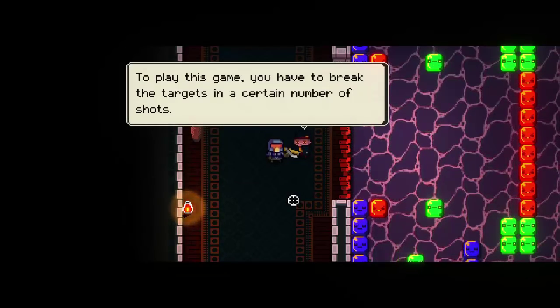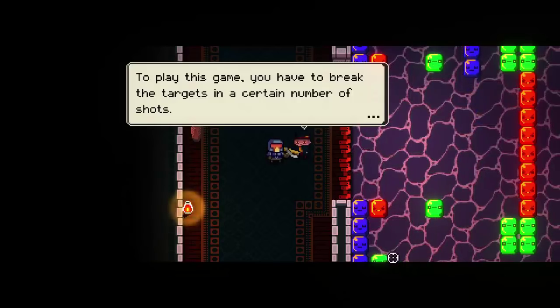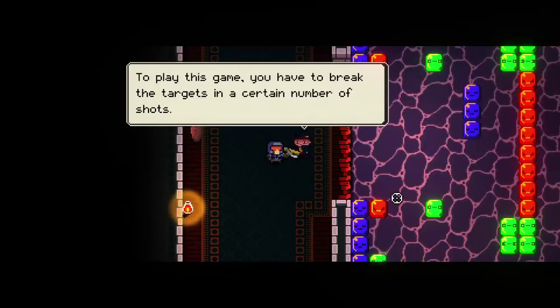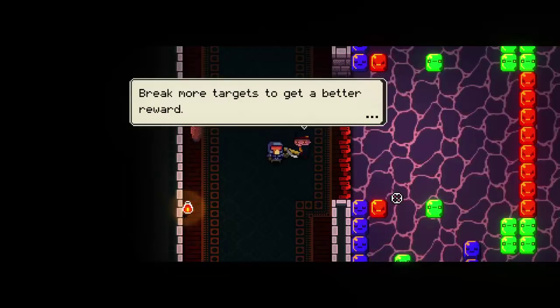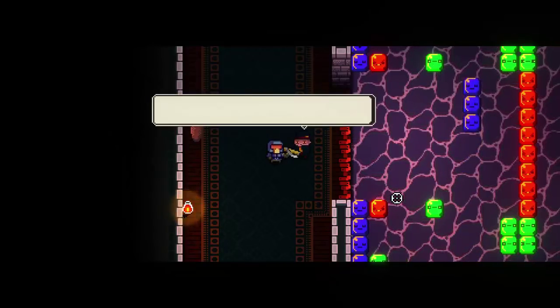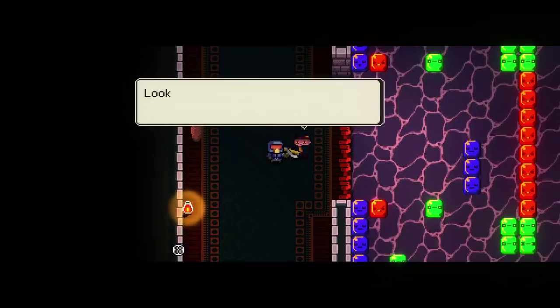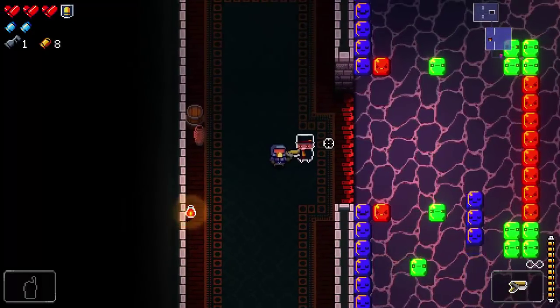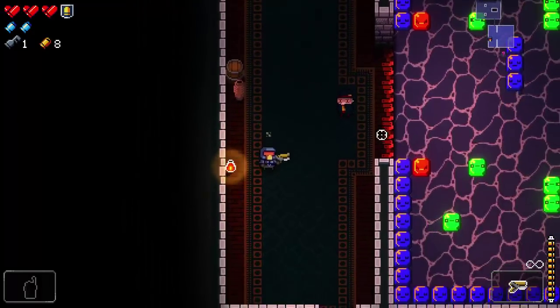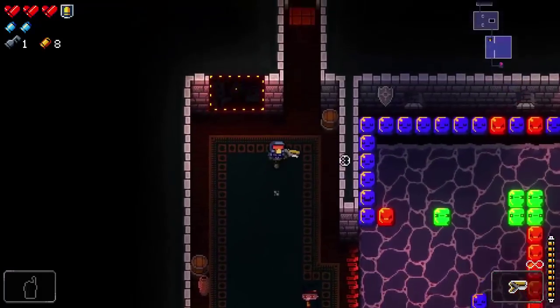The targets are moving and each shot will ricochet a few times before vanishing. Break more targets to get a better reward. Unfortunately, it turns out I don't have enough money — he says my pockets are a little light. I consider murdering him, but it turns out you can't actually hurt NPCs — the shots just go around them. I guess we'll come back to Winchester if we get enough bullets.